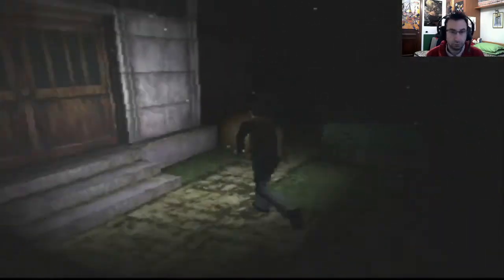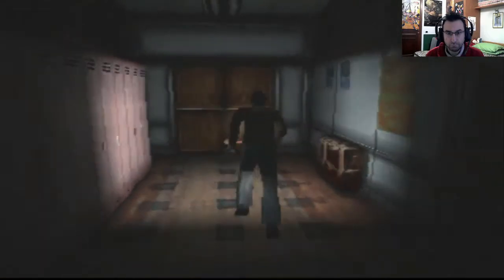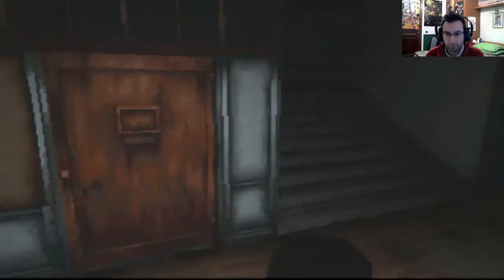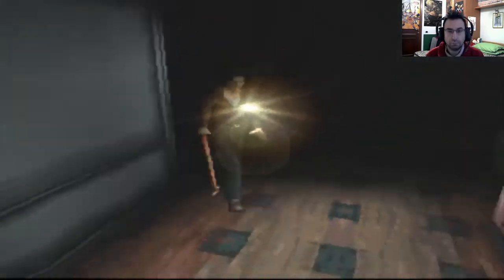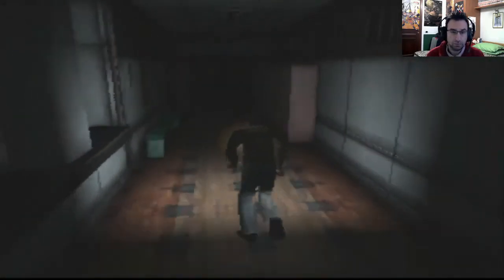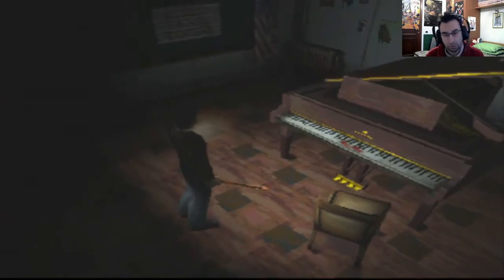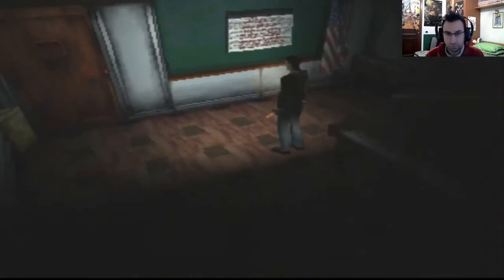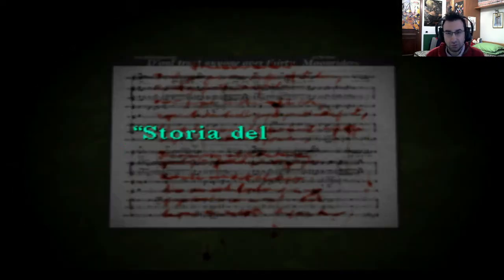Quindi, se vi ricordate bene quello che abbiamo letto poco fa: alle 12 diceva un suono, un posto con suoni e canzoni. Quindi sarà del pianoforte. Di qua, bisogna salire nuovamente qua. Molto, molto bene. Poi di qua e poi in fondo. E dovrebbe essersi aperto. Esatto. Vi spiego l'enigma — vi faccio leggere attentamente questa poesia, questa storia.